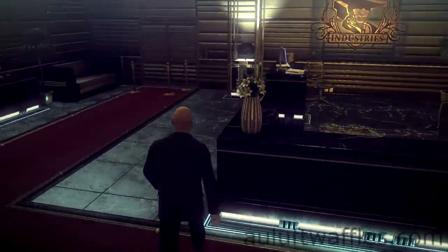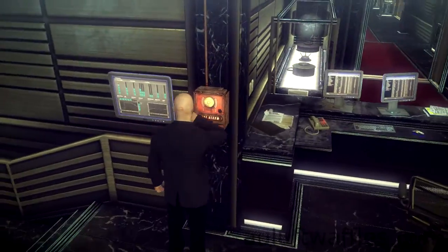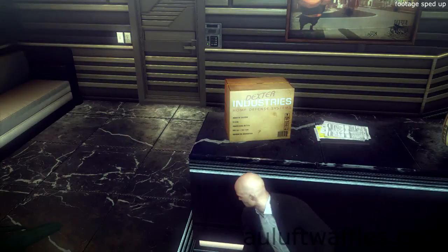At the start, go into the Security Room and pick up the keycard. Go into the entrance area and activate the fire alarm and wait for the guard to come out of the interrogation room.